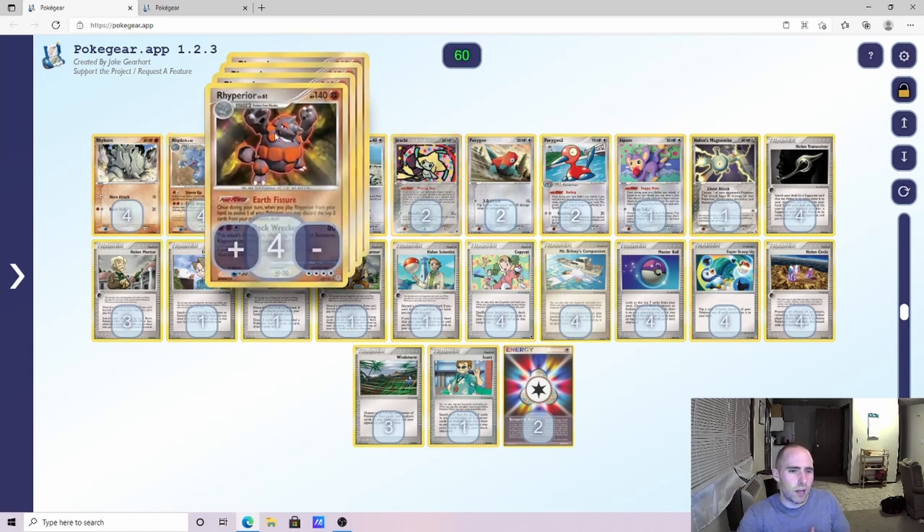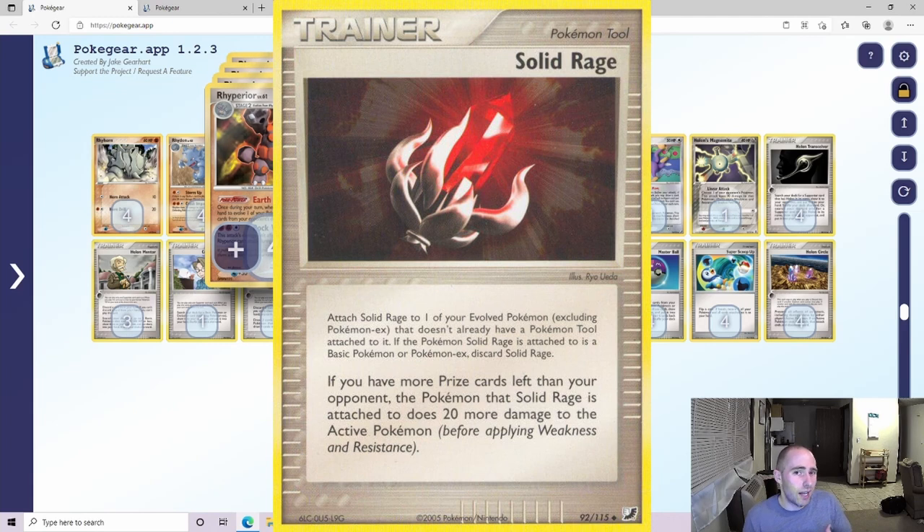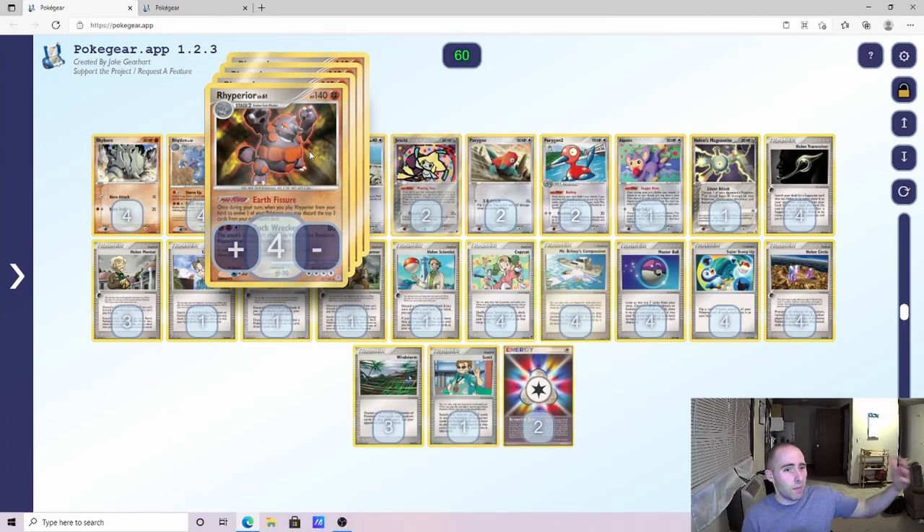Another option is going heavier on aggressive Rhyperior and adding Scramble Energy, plus that Shard — essentially if you're behind in prizes it adds 20 damage. Against the Infernape matchup, that lets you use Rock Wrecker for 100 damage. It'll also knock out Mew EX and Lucario. So you could argue playing three or even four Scramble Energies and one or two copies of that, just going really aggressive with Rhyperior.